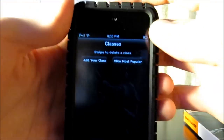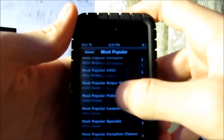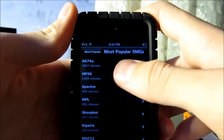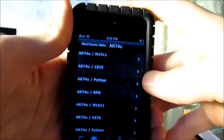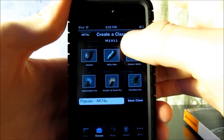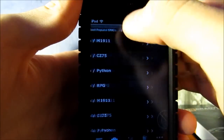Down at the bottom you have Create a Class. You can add your class or view the most popular. When you view the most popular — for example, popular SMGs like the AK-74U — you just click on one and it'll tell you what these guys think. You can save that class or make your own, which is pretty cool.